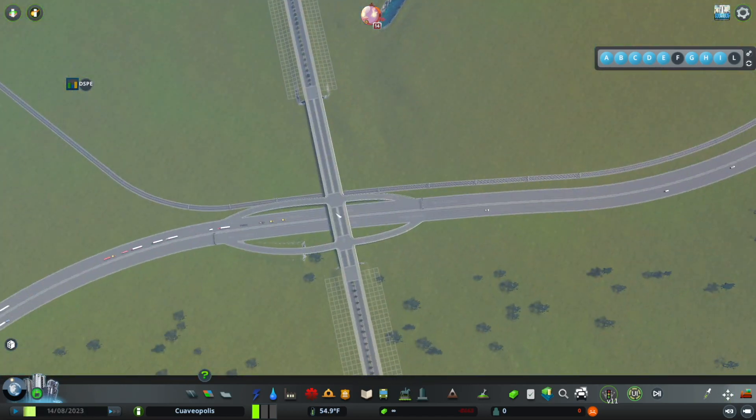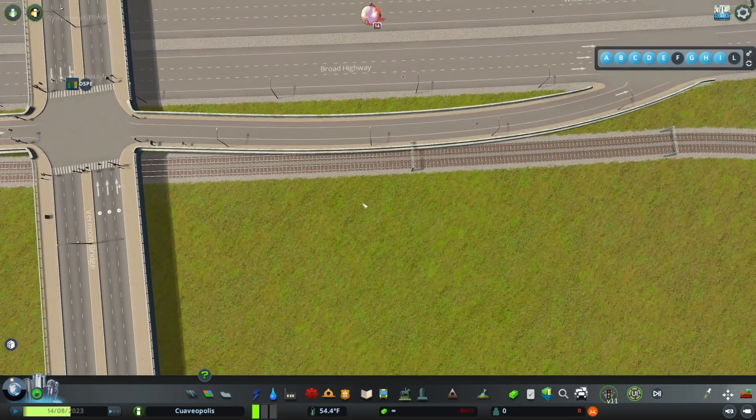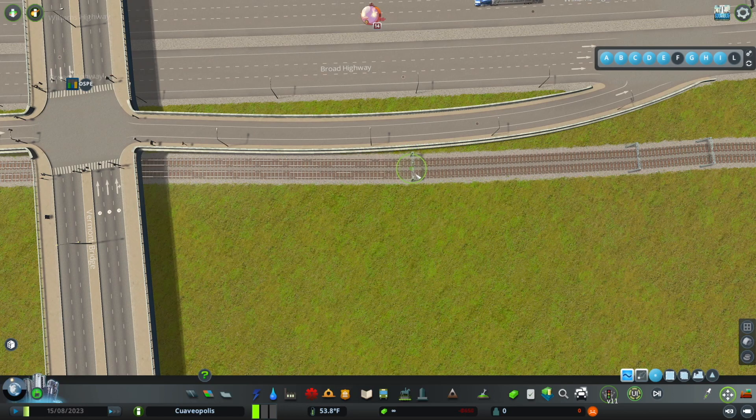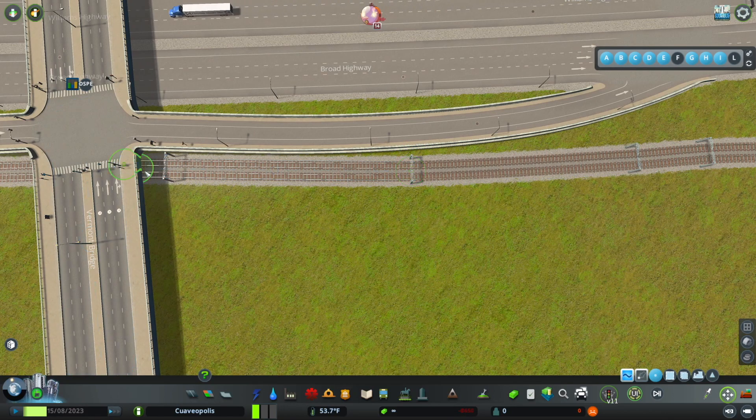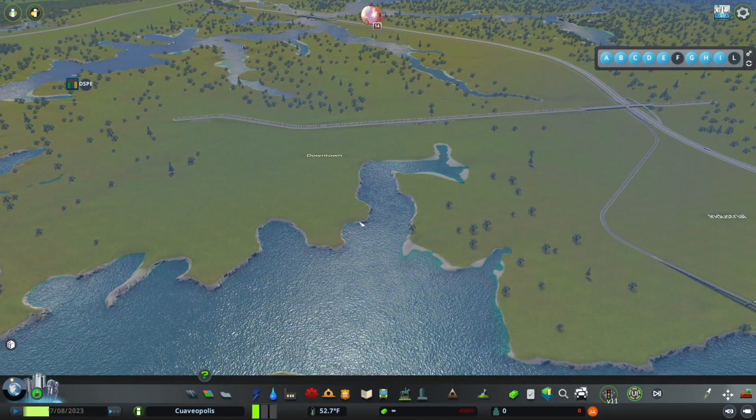So now we have our very basic and simple and not super pretty interchange. It's getting a little close to those train tracks — I'm just going to scoot those over. Now we have our road leading towards our downtown area, and now we've got to think about how we want our downtown area to work.